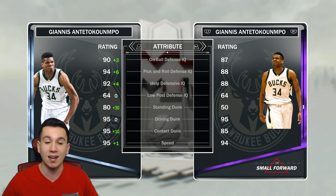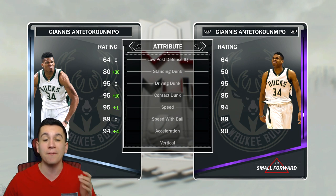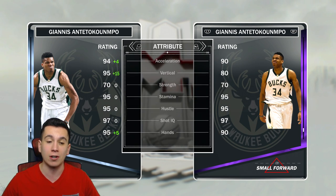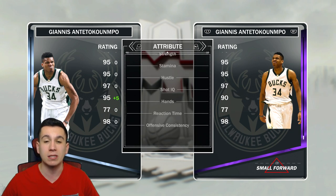80 standing dunk, 95 contact dunk, 95 speed — that's incredible — 94 acceleration, 95 vertical. They made this card absolutely awesome. Oh my gosh, I've got to get this Diamond Greek Freak.